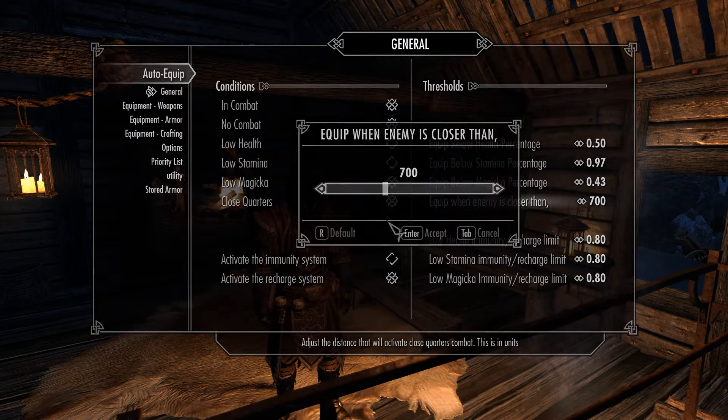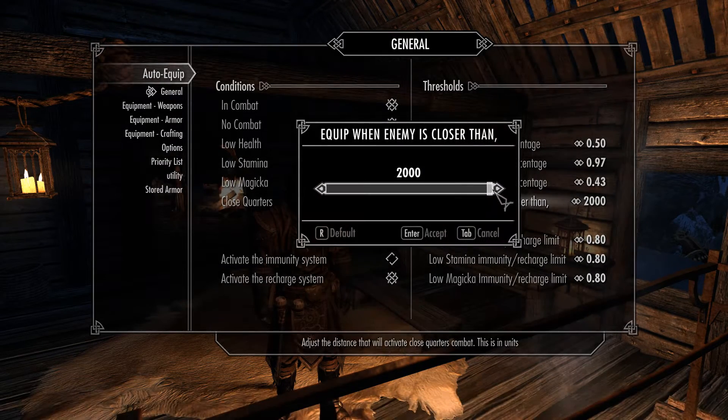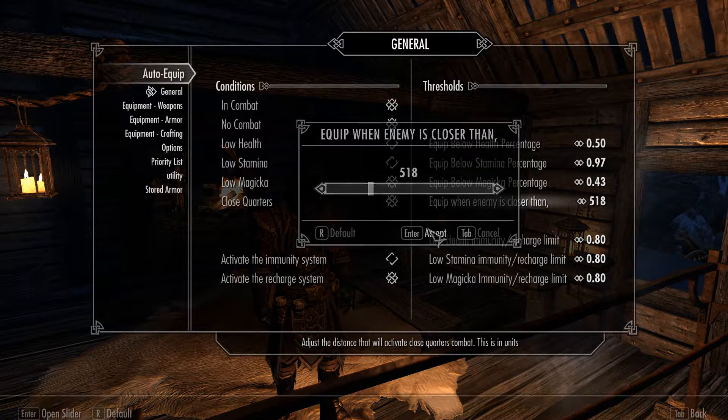You can choose when an enemy is close or when an enemy is not close. By setting this really high, you will never trigger close quarters. I suggest a value around 480 to 680 — somewhere in between there is good.